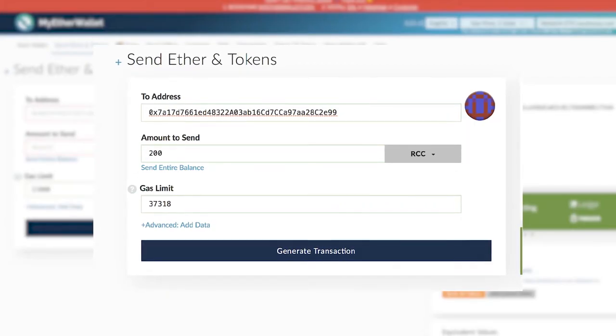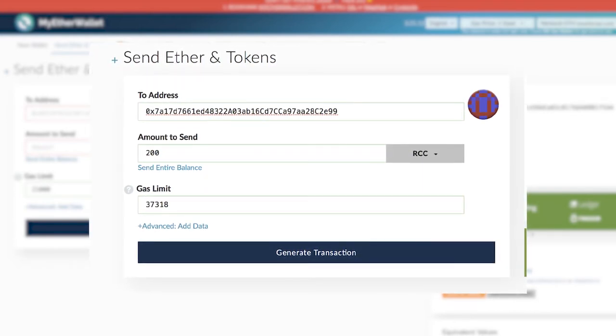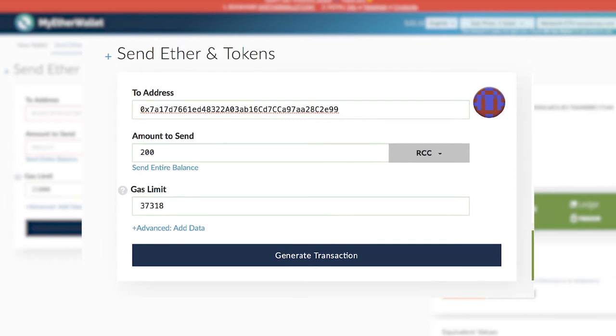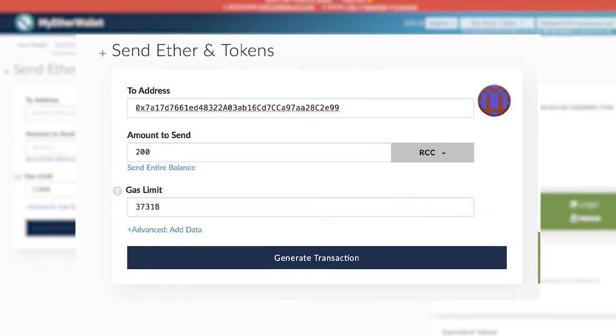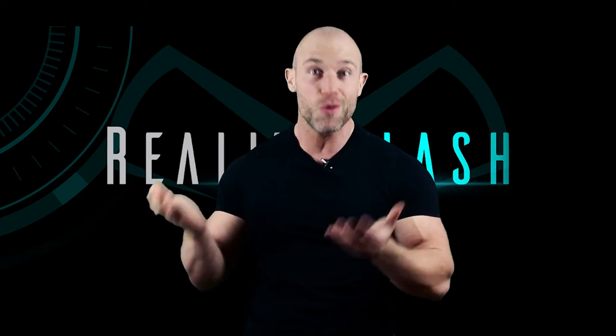Copy the payment address to your clipboard — that's Control+C, or Command+C if you're an Apple fan — and return to the Send Ether and Tokens screen on MyEtherWallet. Type the payment address into the To Address space, as well as the amount of Reality Clash currency you want to spend. Naturally, this should be the amount of the weapon you've just bought, so if it cost you 240 RCC, you type in 240.